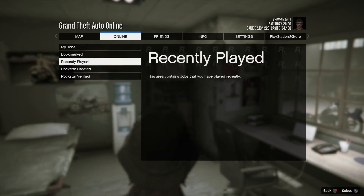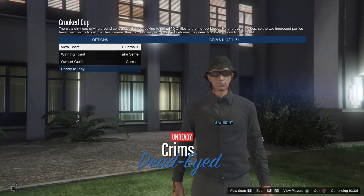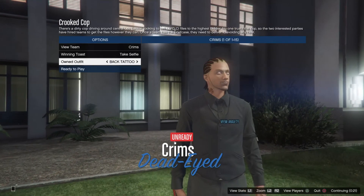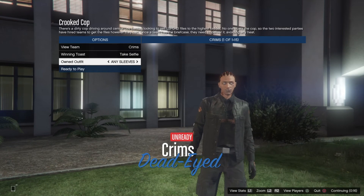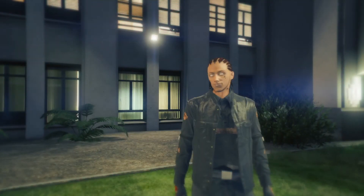You want to put jobs, play jobs, Rockstar created, or recently played. You want to start up a cricket cup. Have a friend or a random join the cricket cup. Use settings, then swipe right or left. The vest with no sleeves, the vest with sleeves, and the black vest with any sleeves — black sleeves, white sleeves, yellow sleeves, pink sleeves. Any sleeves that can specifically go under this cut, you can transfer over.